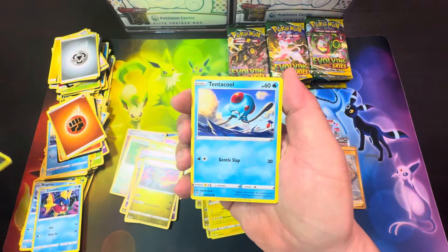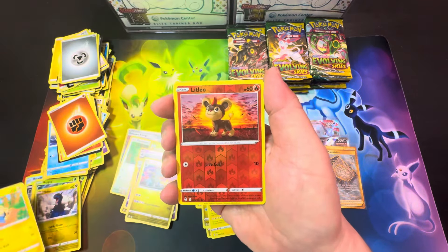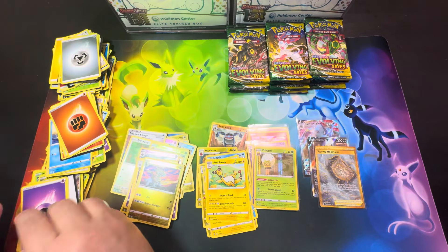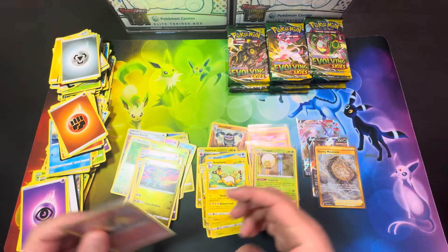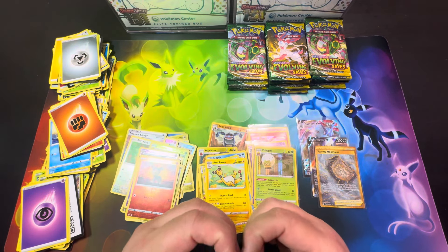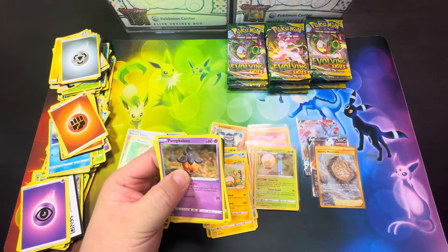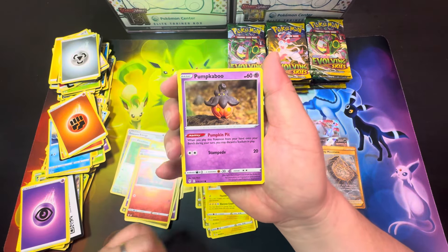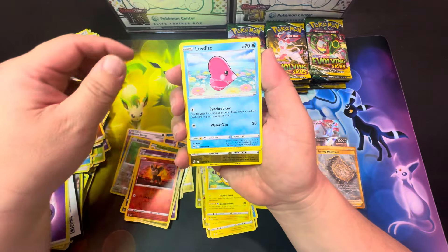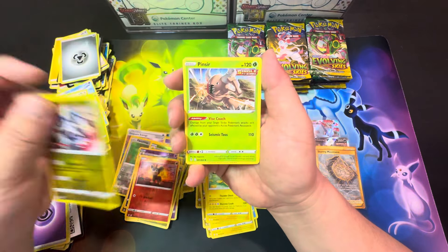Zorua, Tentacool, Hoppip, Dino, Mareep, Glitleo, and another Ampharos. Do you guys like me opening up sealed product better, or do you guys like these loose packs? I have a lot of loose packs, and I also have some sealed products — mostly recent stuff from Costco, Target, Walmart, a lot of the little collection boxes. Bagon, Love Disc, Dialga, and Pinsir as our rare.